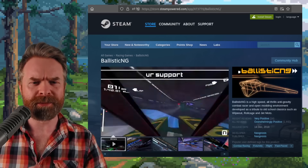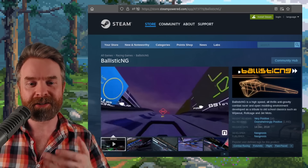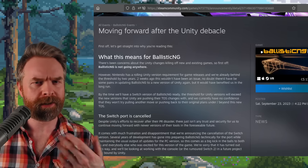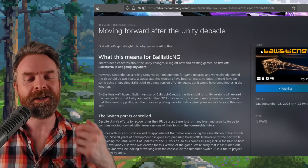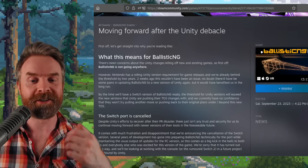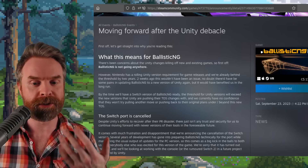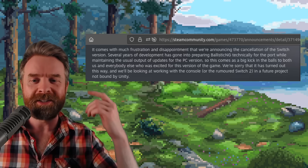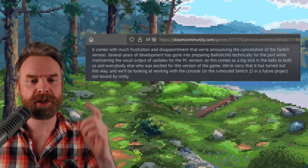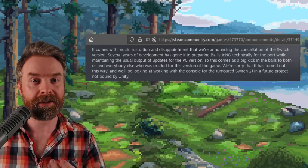Moving on, and we're still talking about Switch games — kind of — because this is no longer going to be a Switch game. Ballistic NG is not going to be ported to the Switch anymore, thanks to Unity. A blog post from the developers says the Switch port is cancelled. Despite Unity's efforts to recover after their PR disaster, there just isn't any trust and security for them to continue with newer versions of Unity's tools. They say they're sorry and will look at working with the Switch 2 in a future project not bound by Unity. The Unity fallout continues.